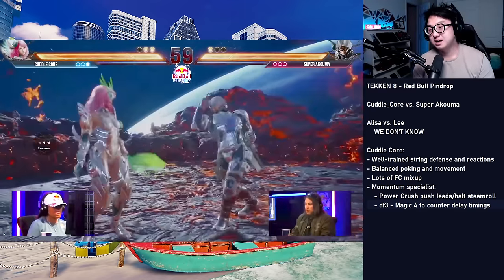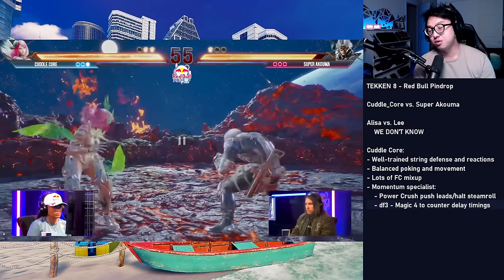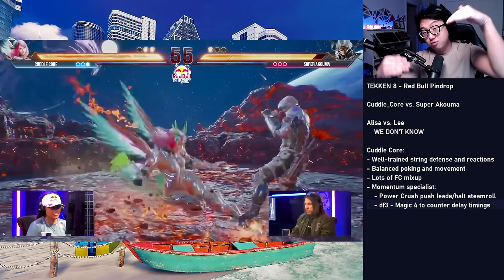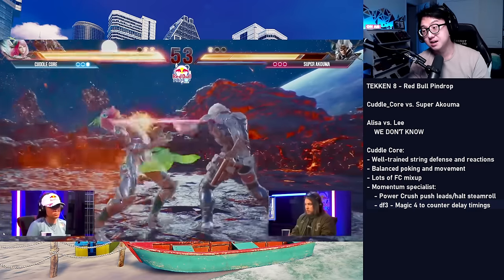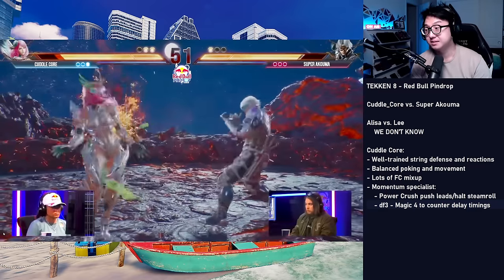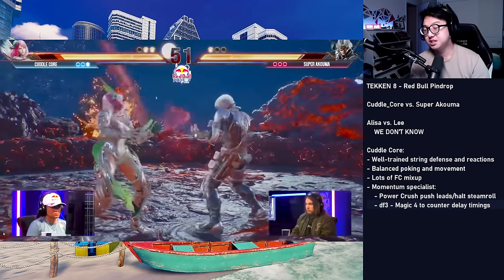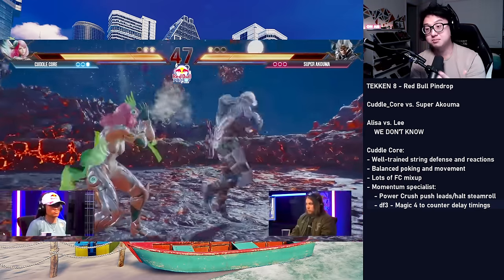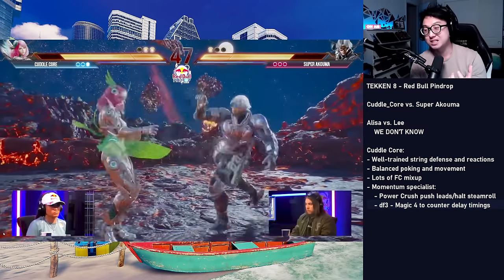Cuddlecore is in the quick poke mode again — quick pokes, quick pokes. Then she does this slower down three, which she's created a fast tempo game for: poke, poke, poke, poke — then the down three, which would jump over a quick low and counter hit a delayed poke. A lot of nice coverage in her default way of attacking. Now she's chilling out again. Notice how she eats this low and just chills out — she doesn't force a power crush, she doesn't force a retaliation poke. She just chills out. And there she finds a whiff punish. The calm composure worked out.